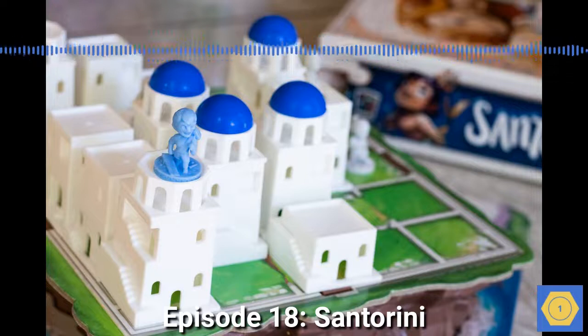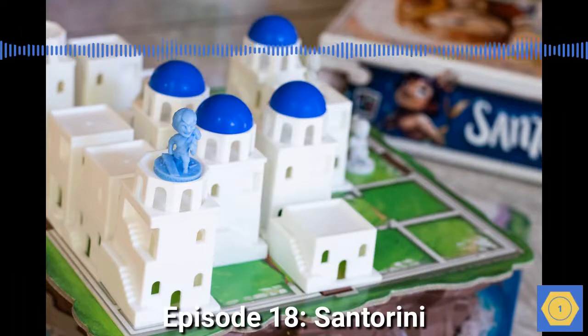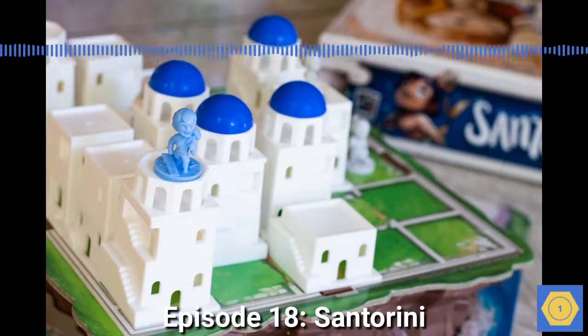I like that you can teach Santorini with some of the simpler character powers, and then, once players understand the basics, you can try out some of the more complex or subtle powers. This makes it possible to ease younger players into learning the game. In education, we call this concept scaffolding.